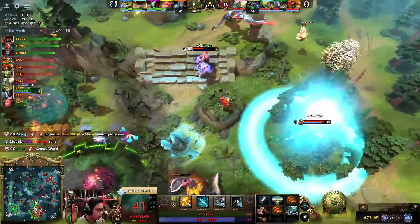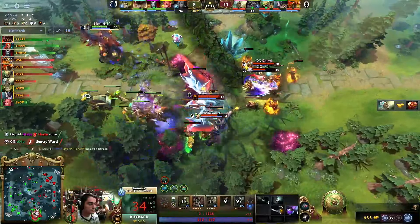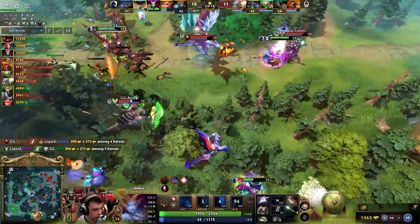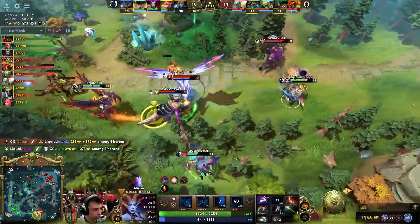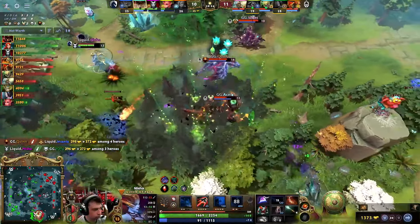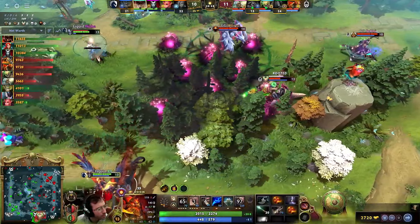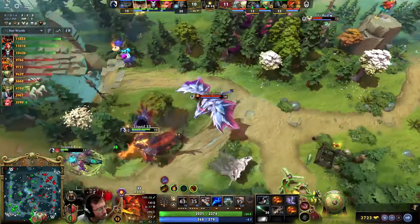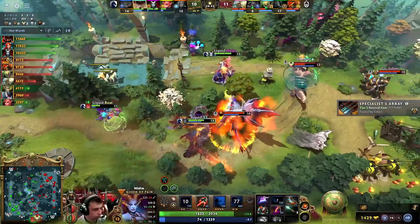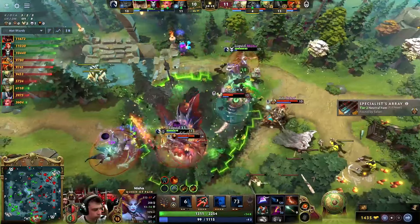Quinn continues to right-click on 33, doing barely any damage — the Doom is so tanky at this stage of the game. Insania is stuck in a horrible place, gets evaporated. Nisha gets off the Sonic Wave, deletes Tofu in turn — so two for two. Nisha gets freedom around here, escapes with Shadow Realm. Ace and company look like they might pull back. Nisha very low on mana as Quinn apparently wants to continue on against the Dragontail. They are tickling at this stage of the game.